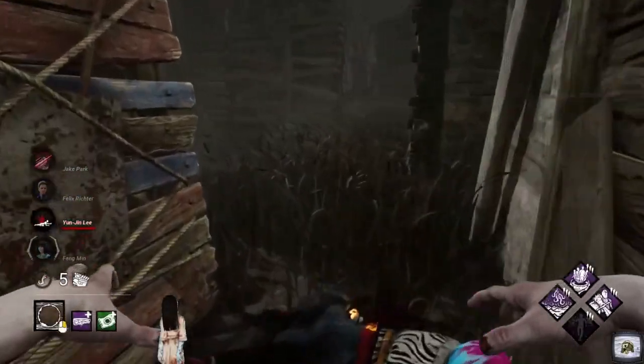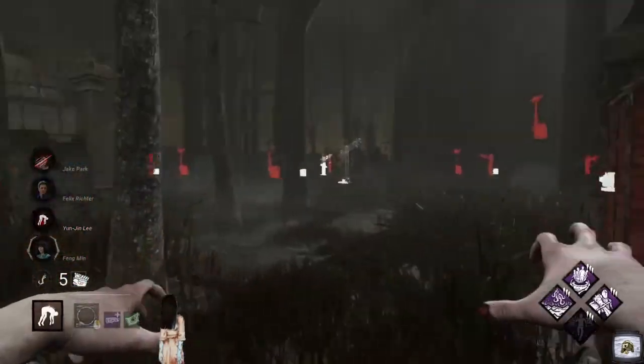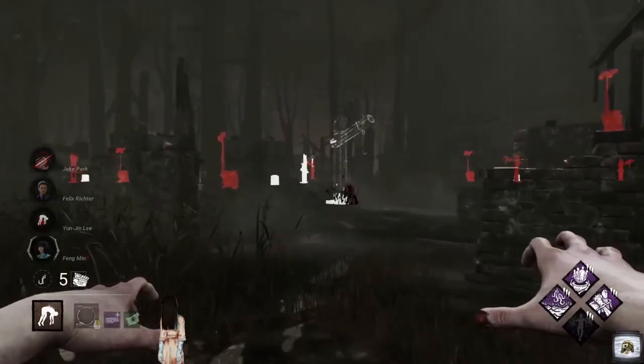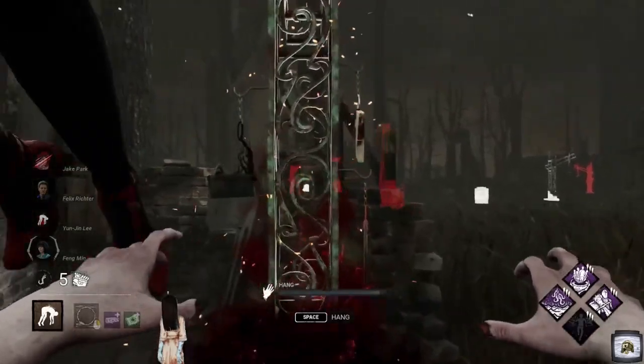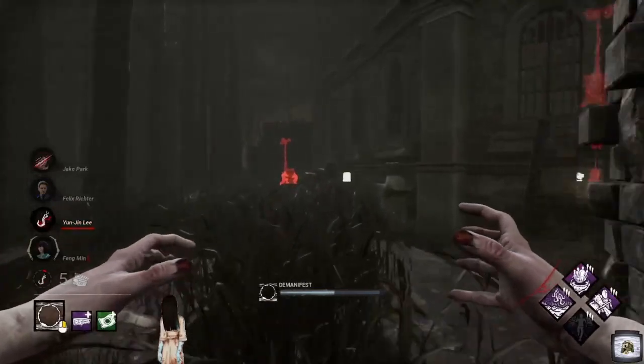I'll take the down. Let's get her up and speaking of Floods of Rage, let us get to a Scourge Hook. And what do you know, here is one we prepared earlier. We'll get him on here. Boom! Lovely. So we've got two survivors revealed, Barbecue & Chili worked out.